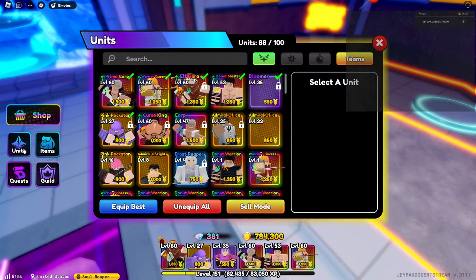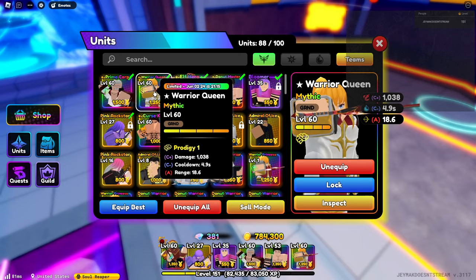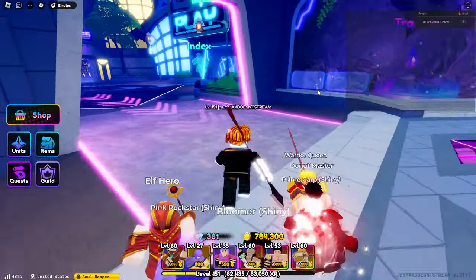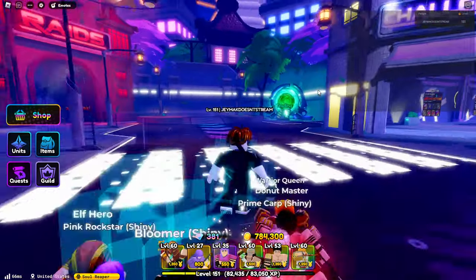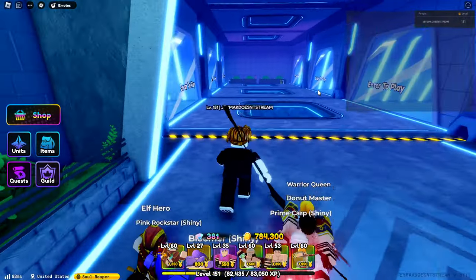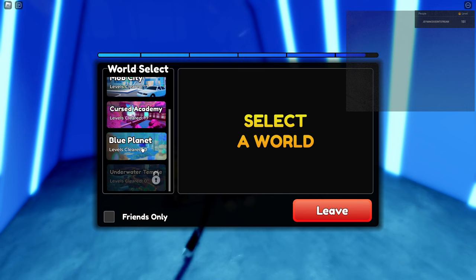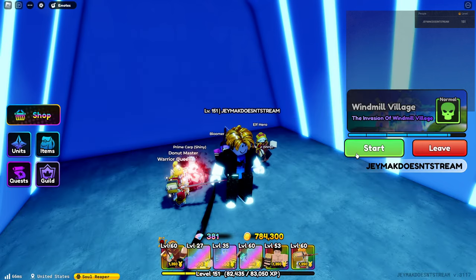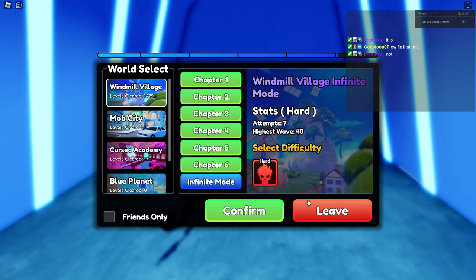What are their stats? She has a CC — that's cool. He has BBA, BBL. All right, let's go to Infinites and see what's up. Let's test them out and see if they're actually worth their weight in gold. Blue Planet — nah, I don't want to play that. Let's do the classic, everyone's favorite.